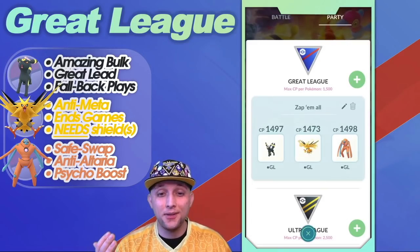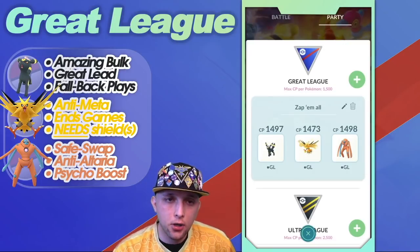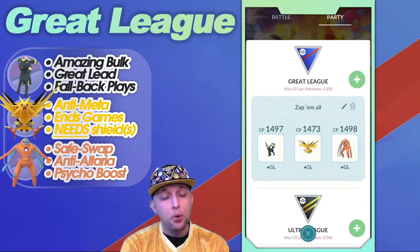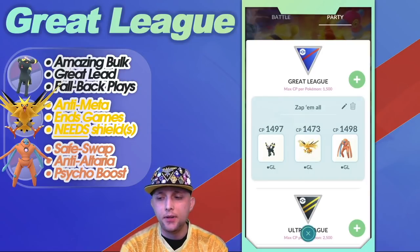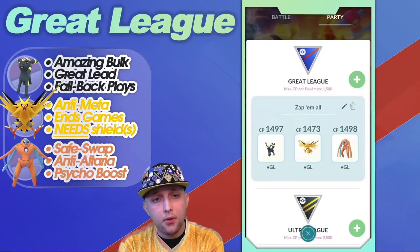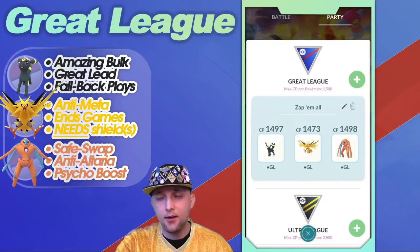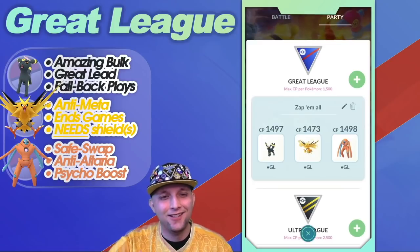This might be a longer video, but I want to get more in depth rather than just 'here's the team, here's the moveset, save a shield and you're going to win.' Umbreon's bulkiness and typing make it an amazing lead. As a fallback play, if it is a lost lead I can use it later as a cushion or a sacrificial swap. Umbreon gives you a lot of wiggle room and breathing room — unlike picks like Shiftry, which are really squishy.